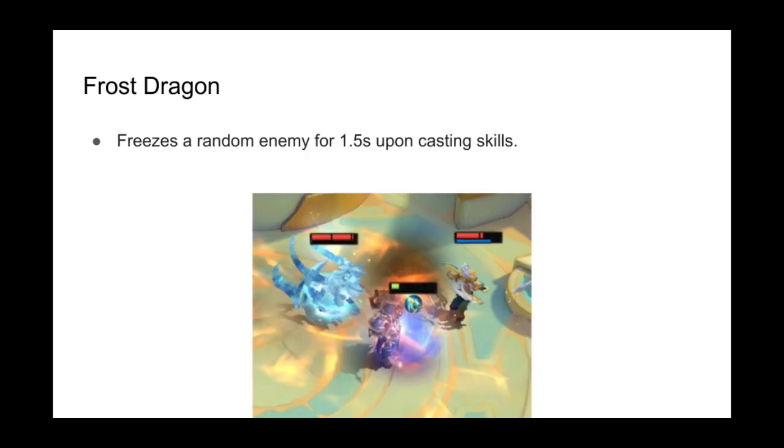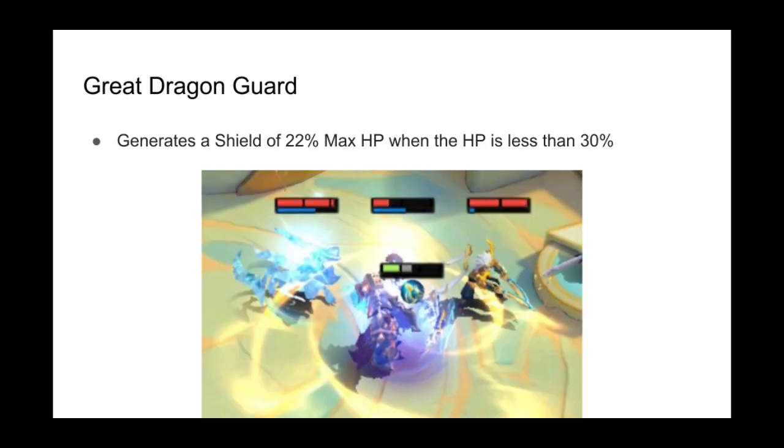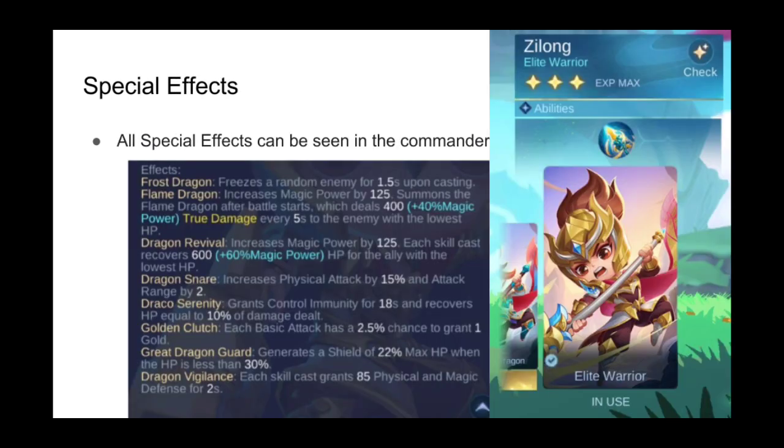Frost Dragon freezes a random enemy for 1.5 seconds upon casting skills. Golden Clutch gives each basic attack a 2.5% chance to grant 1 gold. Grey Dragon Shield generates a shield of 22% max HP when HP is less than 30%. More information about each effect can be seen in the commander screen.